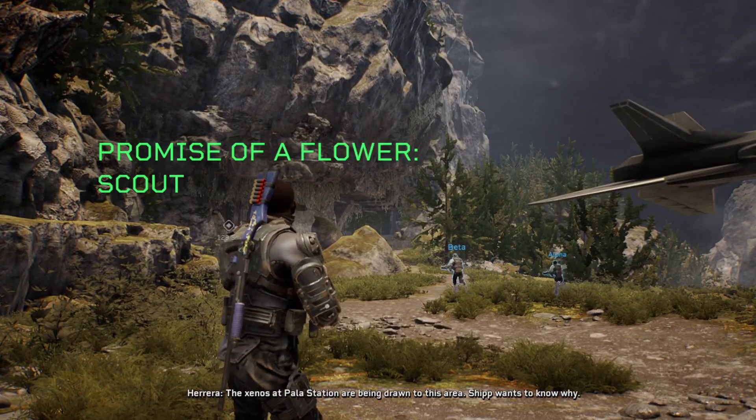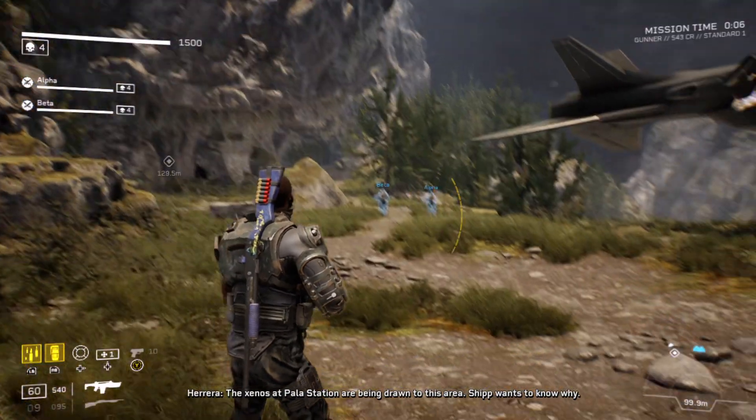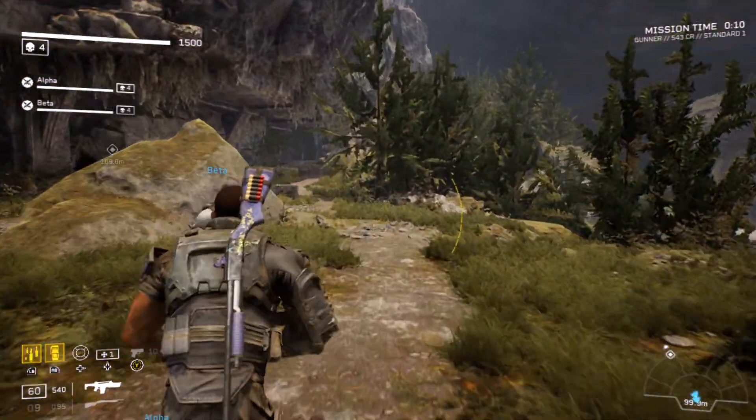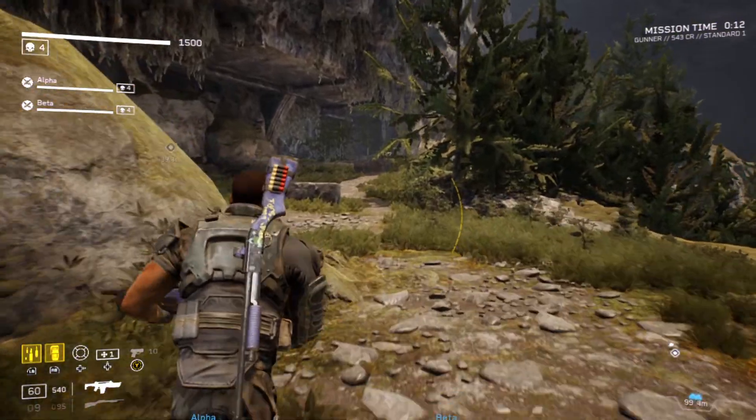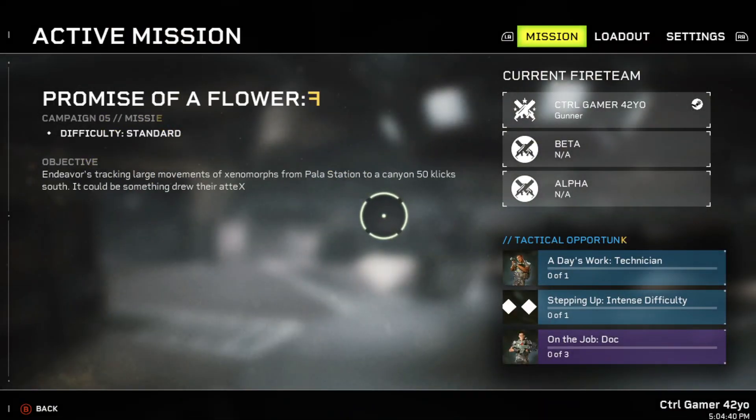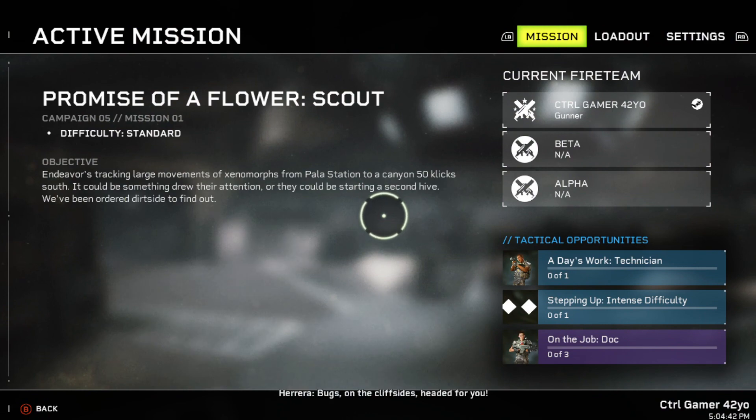The Xenos at Pala Station are being drawn to this area. Ship wants to know why. Bugs! On the cliff sides!